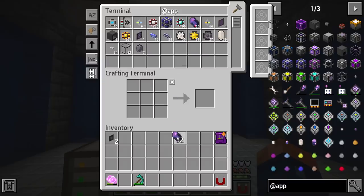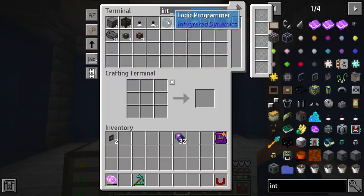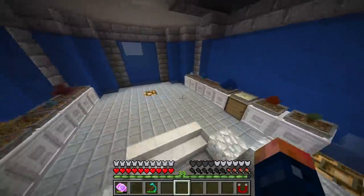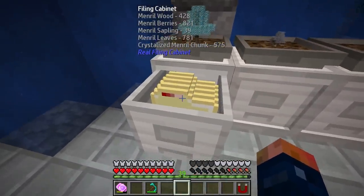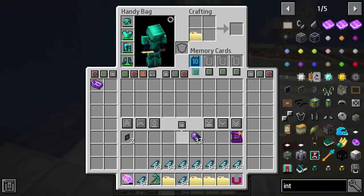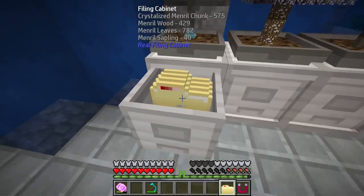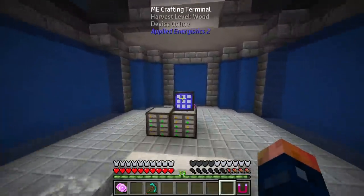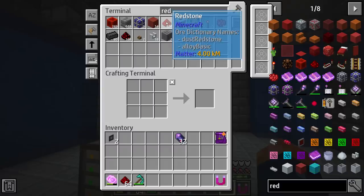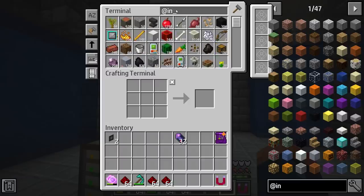The main focus I want to have is to get import buses made, get our ME cables made, and route this, and also facade this thing. I'm going to need some import buses — I know I'm going to need a lot of fluix crystals. If we go to Integrated Dynamics, you can see we don't have a lot of stuff. I'm going to need a few of these, so I might as well take them out now.